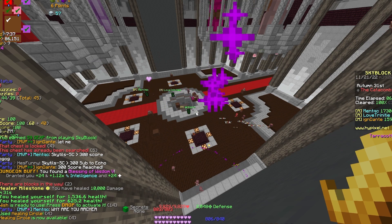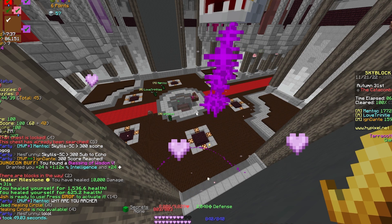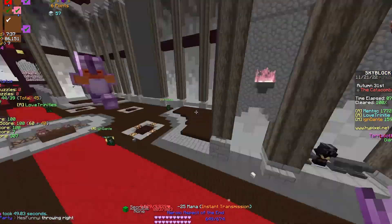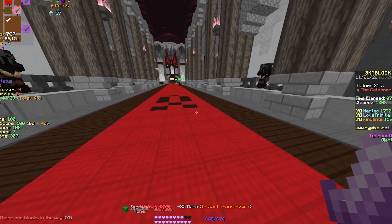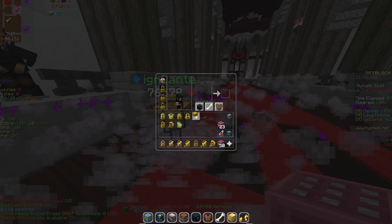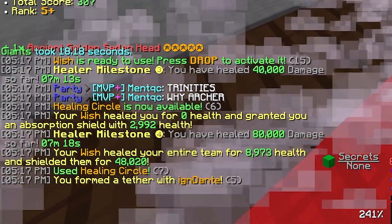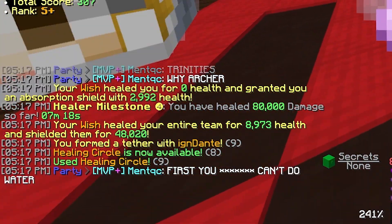The way I leveled up my catacombs was mainly as a healer, trying to reach milestone level 9. If you didn't know, milestone 9 gives way more XP than milestone 3. The strategy I used was having my mage equip Massive armor and a Wand of Strength. Massive armor gives tons of health, allowing the mage to spam the Wand of Strength, which uses 10% of health to give other players strength - making it an infinite healing method.